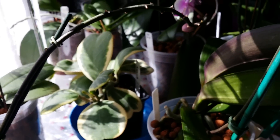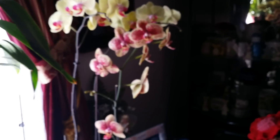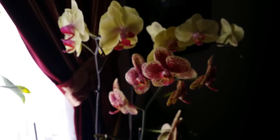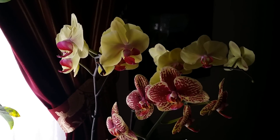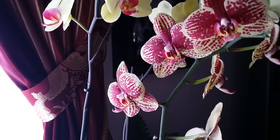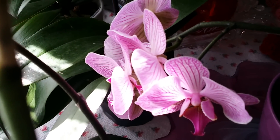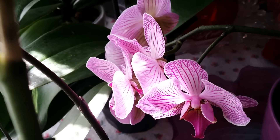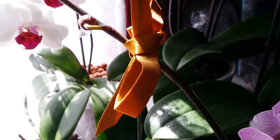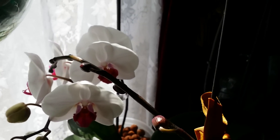That's my Hoya. That's my Catasetum in there, it's growing like a weed — no blooms yet. And that's the Phalaenopsis that my sister gave me for my birthday. They are very pretty. And that one is a re-bloom for me — my old girl. And this one's making a new spike, and that one is opening her buds — she's a re-bloom also.